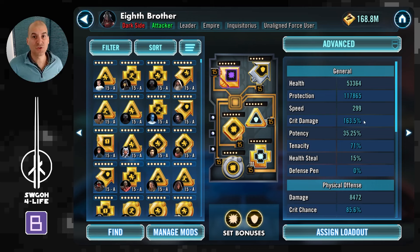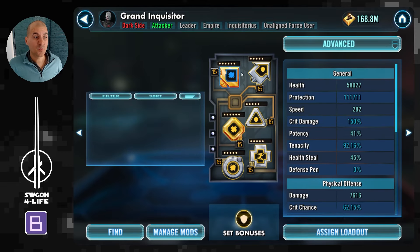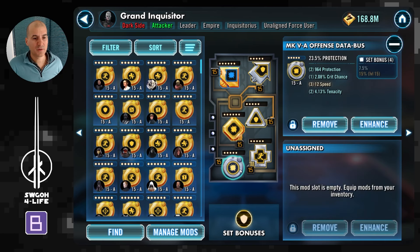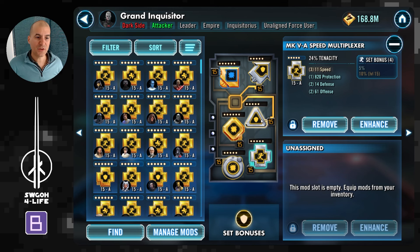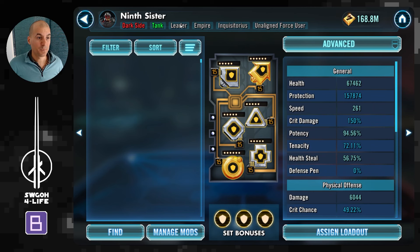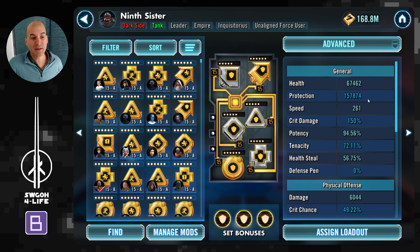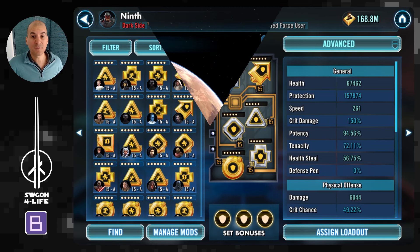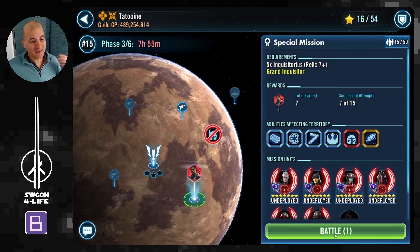If one of your guys gets stunned it might affect whether you get enough purges out — there's always some RNG with those Jawa stuns. Also remember Eighth Sister assists whenever one of your guys uses an ability, so she may get in another stack of purge as well. That's why you want Grand Inquisitor to go fourth — by that time hopefully you'll have six stacks of purge, and he can use Ready to Die to grant tenacity up. Eighth Brother should have all protection primaries, little health, as much protection as possible, and be the fourth fastest. Finally, Ninth Sister can be as slow as possible — all defense sets, all protection primaries, whatever speed you can get on her.